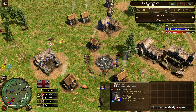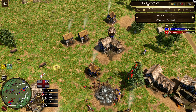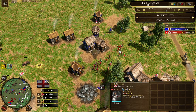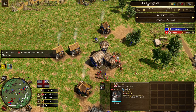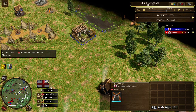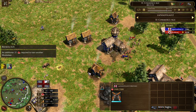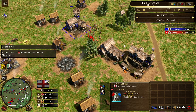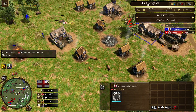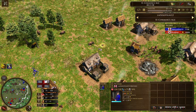As you all know, Brits is a very boomy civilization — if you give them too much time they will become unstoppable. Robrod is doing a good job hunting down Lapsisotillas, and in the back he is building up another barracks. Lapsisotillas now only has one Hussar left.